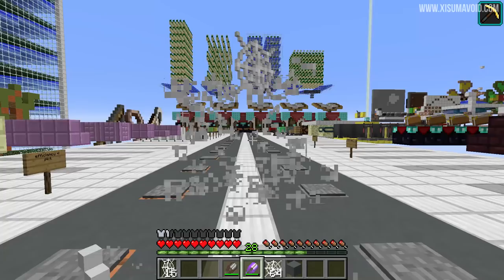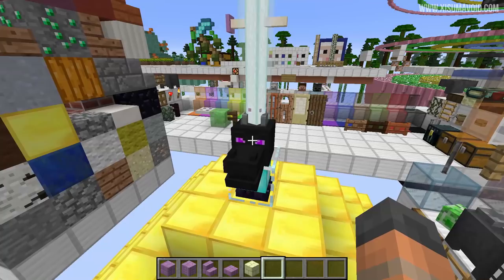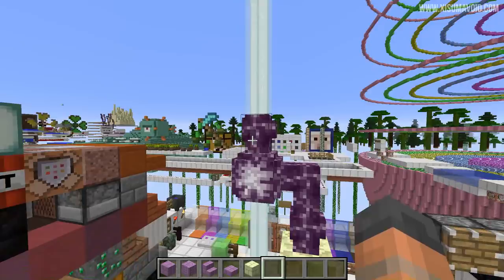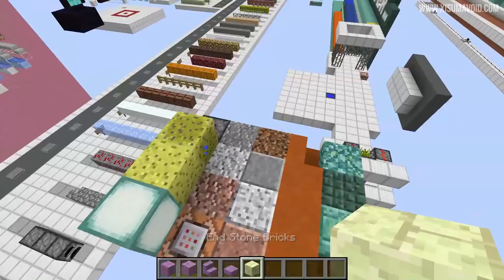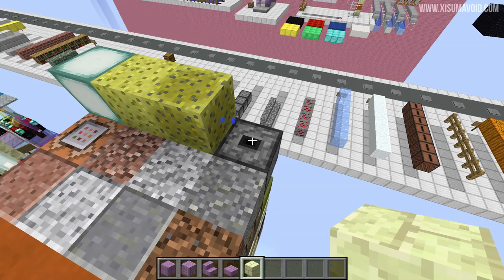When it comes to the beacon beam, I can show you the items it can go through right now because I've left them in place. The beam will go through the dragon's head. There is actually an end rod right there and we've got them in other positions as well, so all of those are good. Then up here we have the chorus flower and the chorus plant on top of it — the beam is able to go through both of those. The end stone brick and all of the purpur variants are going over here with the blocks that the beacon beam can't go through.